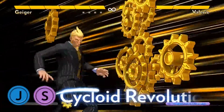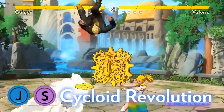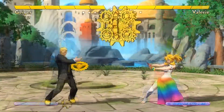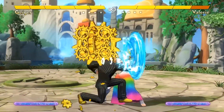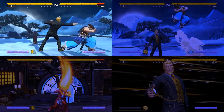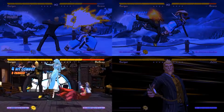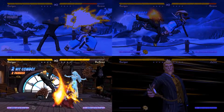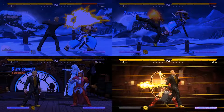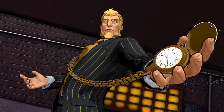His air super, Cycloid Revolution, summons a big ball of gears that tracks the opponent. It takes up so much space that it makes it hard for the opponent to move around while it's out, and as they block and wait for it to go away, it gives Geiger plenty of time to grind them down with gears. Geiger can play a standard keep-away game with projectiles, backhand pokes, and anti-air, but he can also do lockdown sequences and go on the offense if needed. His versatile time stop super gives him a ton of options on offense and defense as well. And as any watchmaker will tell you, it's time to play Geiger.